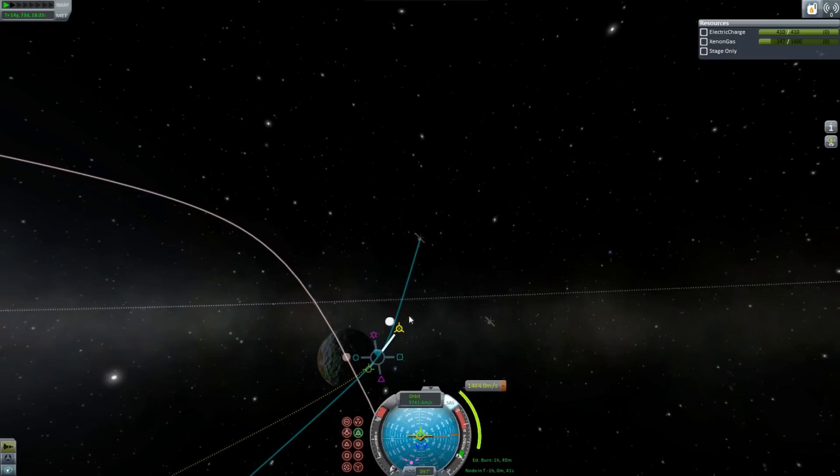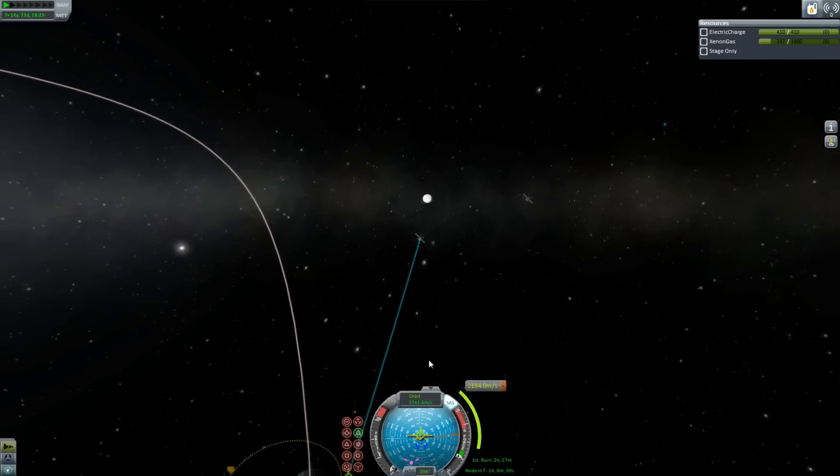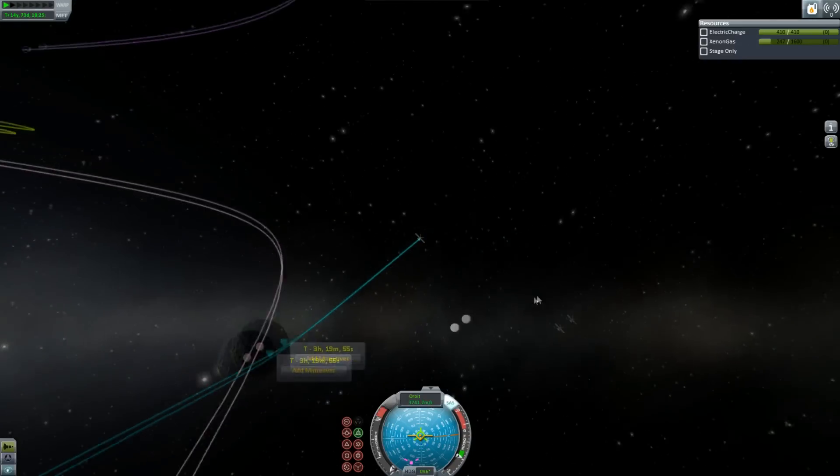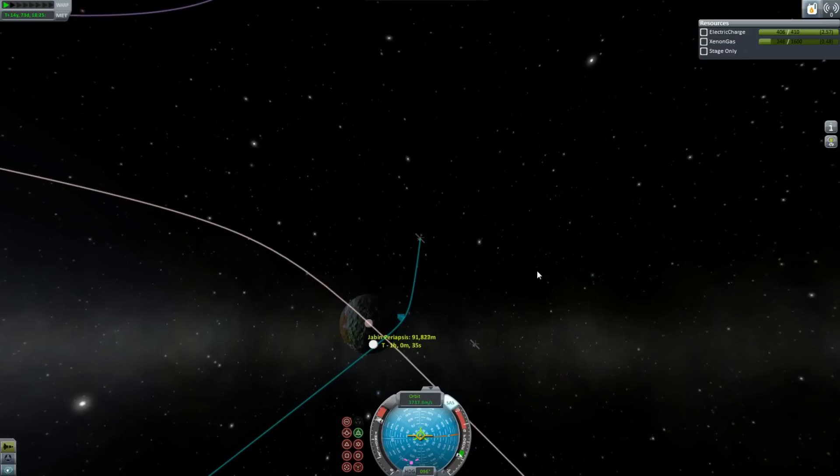So the gas giant is called Kaiser. 'Fought, fought the Kaiser' — if the Kaiser had been a gas giant, we wouldn't have won World War I.